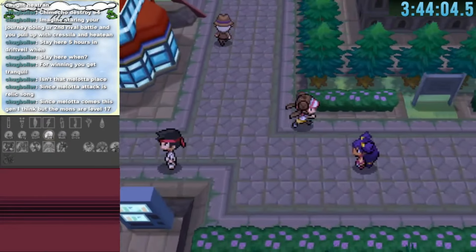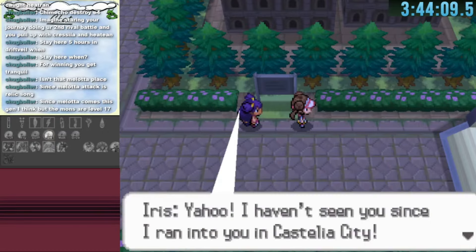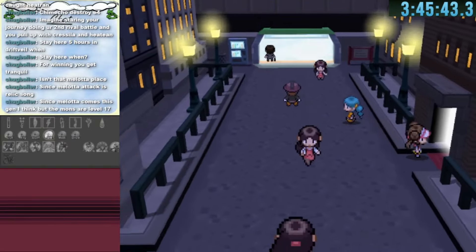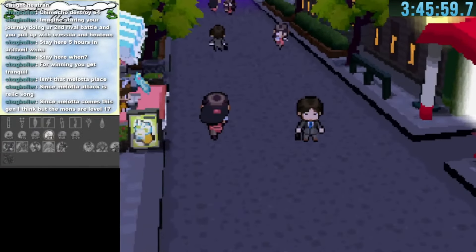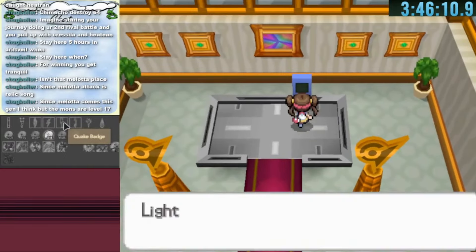We head to Opelucid City's bottom right connector where Iris is waiting to talk, but we skip the dialogue and go to the north of Castalia City. This leads to another part of Castalia and then to the opposite side of the Castalia Cones, which leads to the Driftveil City Gym. I confirm it's the gym by taking the elevator down — it's definitely the gym.